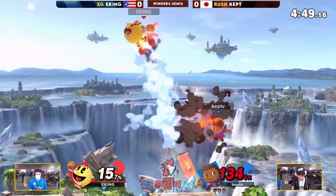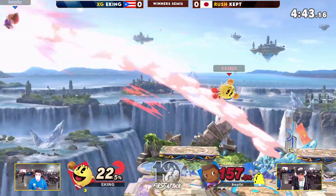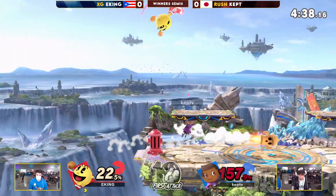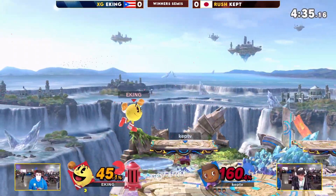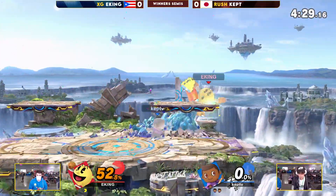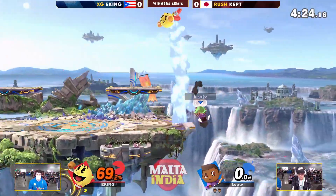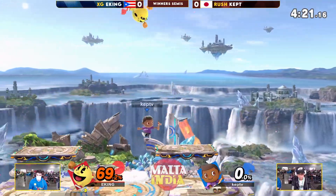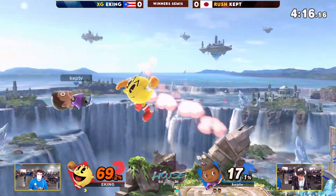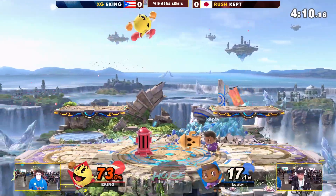Kept is doing a really good job keeping Iking honest all the time using constant fairs, bairs, and what have you. 157% is definitely not going to be enough. Villager is actually deceptively heavy, surviving at 160% so far. Iking needs to start finding something quick. A bair could be a reversal of fortunes for this first game, but it's not looking like it. The way Kept uses his gyro — he had anticipated that Iking was going to follow the aerial and used the activation of the gyro to clank with the aerial, so the explosion stops it before the aerial continues.